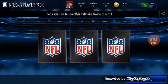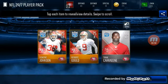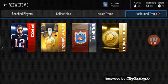We get two golds, including a 75 overall kicker, Robby Gold. If he's auctionable, he'll go for quite a bit.